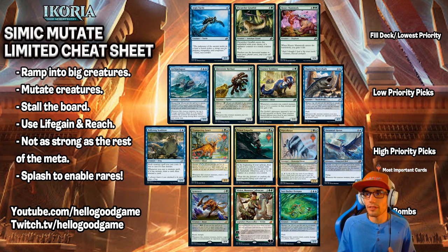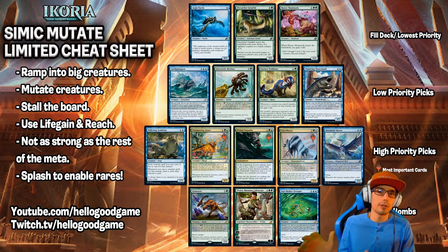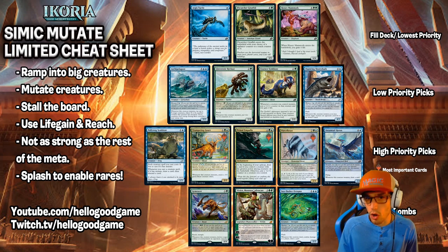We're talking about Honey Mammoth, Agi's Turtle, things like this — cards that are just going to stay alive, stop the aggro attacks, and help us get to those big, bad creatures. That's the Simic Mutate Limited Cheat Sheet. If you're interested in downloading a copy of this, it is in the description below. And again, if you are new to this series, I really recommend you check out the other parts of it — link in the description there as well.